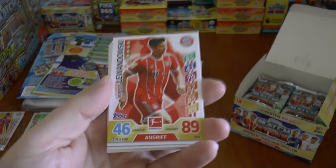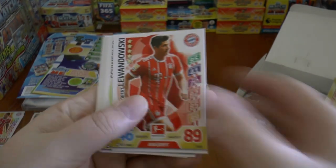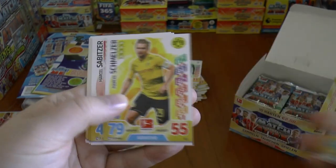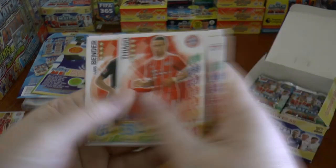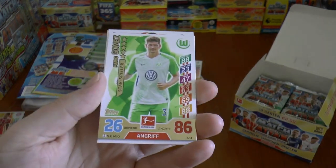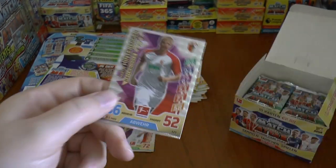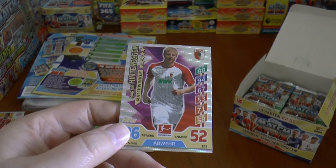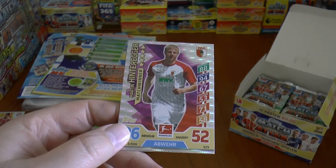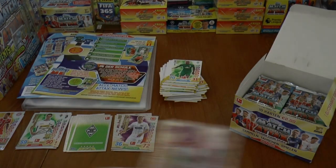Our next pack — there's the Robert Lewandowski base card, even 89 attack in a base card, which is totally fair enough for one of the best strikers in the world. There's Mario Gomez star player of Wolfsburg. And our insert is the man of the match, Hinteregger of Augsburg.